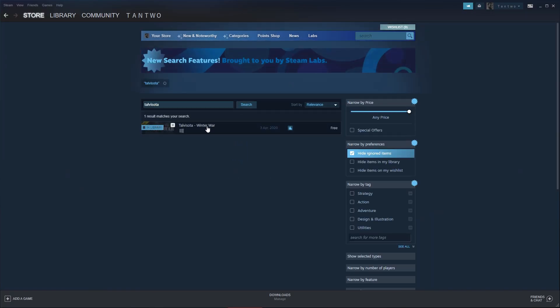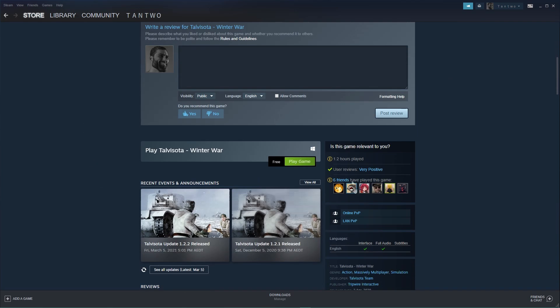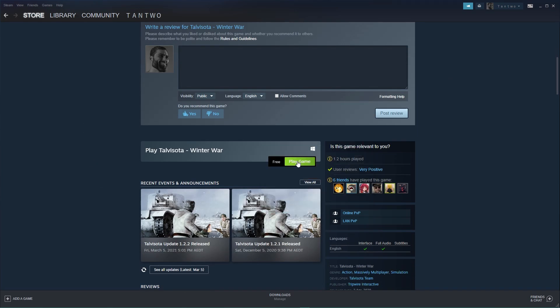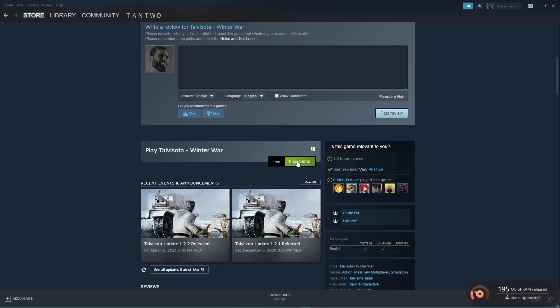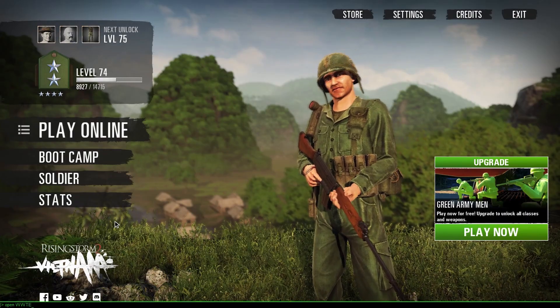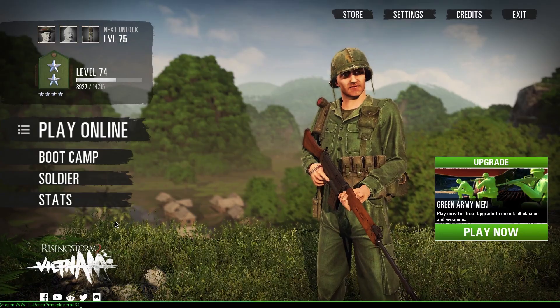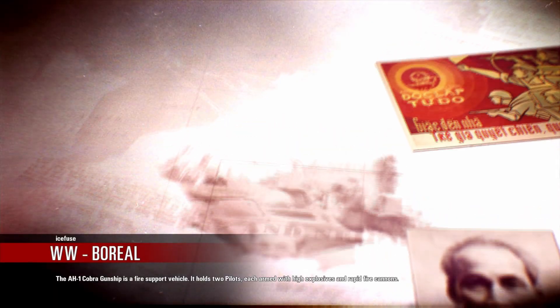First off, you want to download the Talvi-Sota mod — I don't know how to pronounce it. Don't go on the Steam Workshop because it is technically classified as its own sort of game or DLC. Then you want to launch the game from the mod, and then when you're actually in-game, press F3 and open WWTE — it stands for Winter War Territories — then you want to enter the map name.